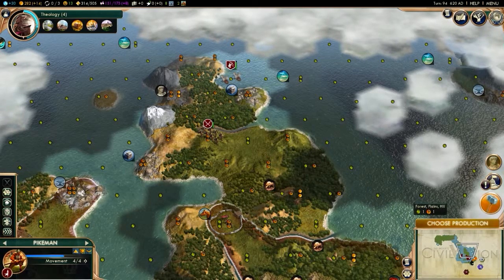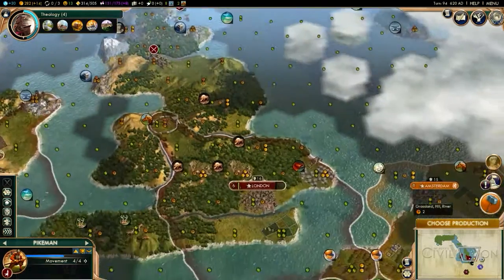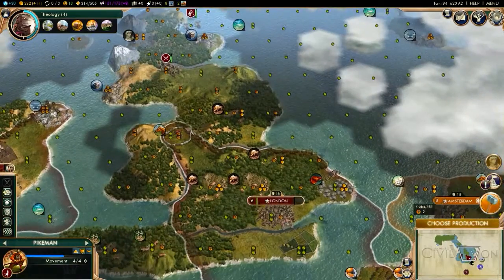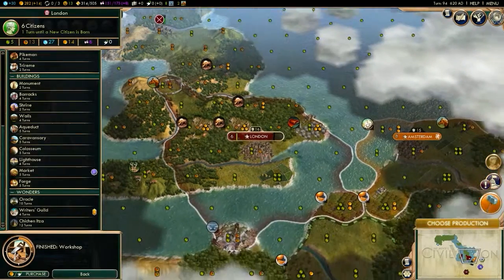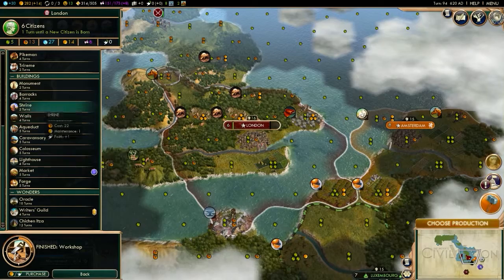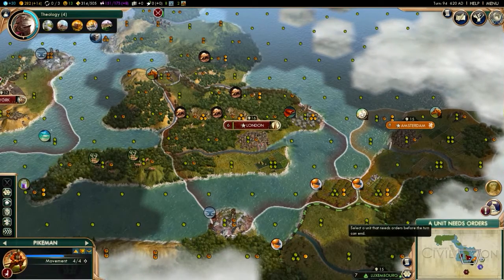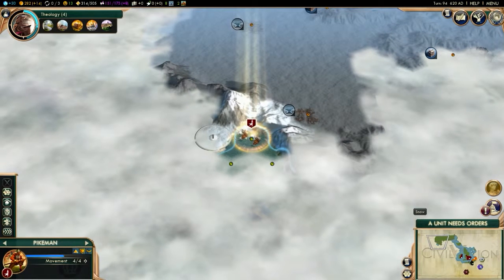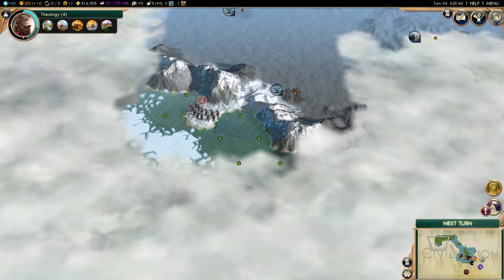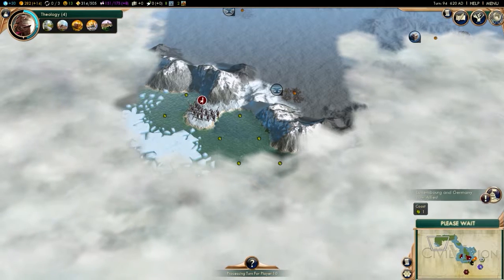This one would have an island to use as a fortress, and this one could too. Maybe do it up here — it'll be further away and won't be too close to London. Let's just go with the monument, do something quick here. I think I'm surrounded by ice again. I really hope not.